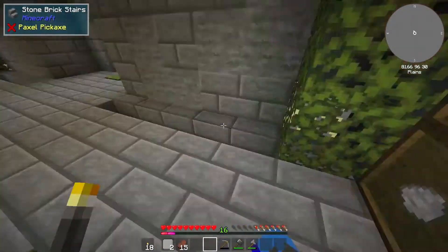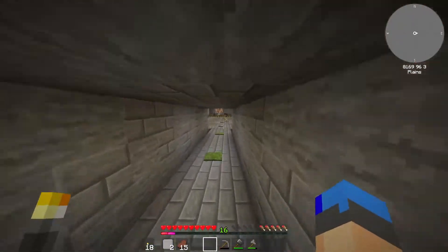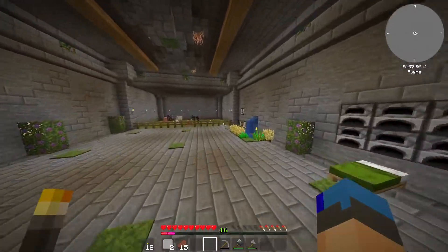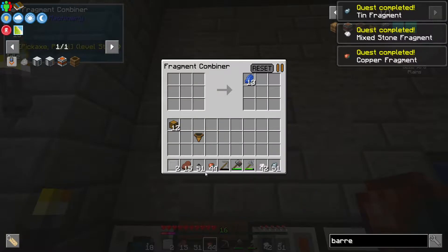The next quests are the ores we can make with the — I'm going to have to learn the names. We're going to make lapis, we're going to make tin, we're going to make copper, and I think it's mixed metal as well. Yeah, mixed metal — it's the fragment combiner. So that's all of those.